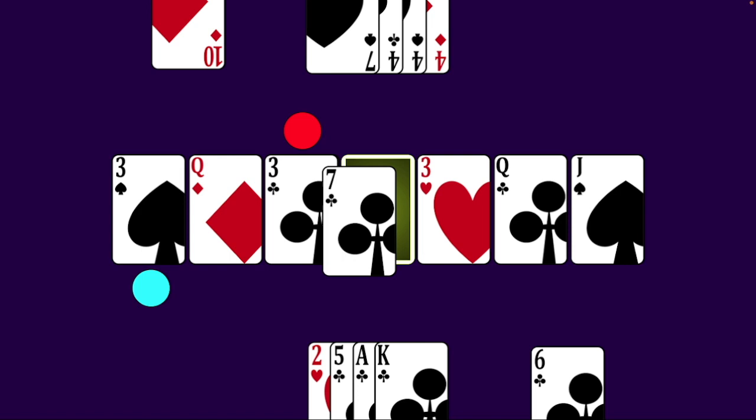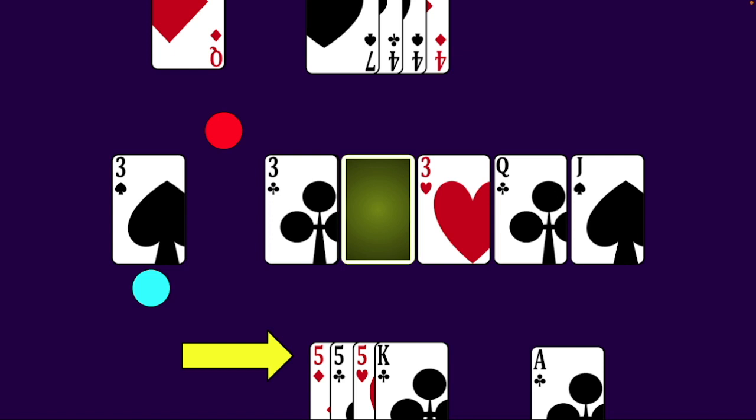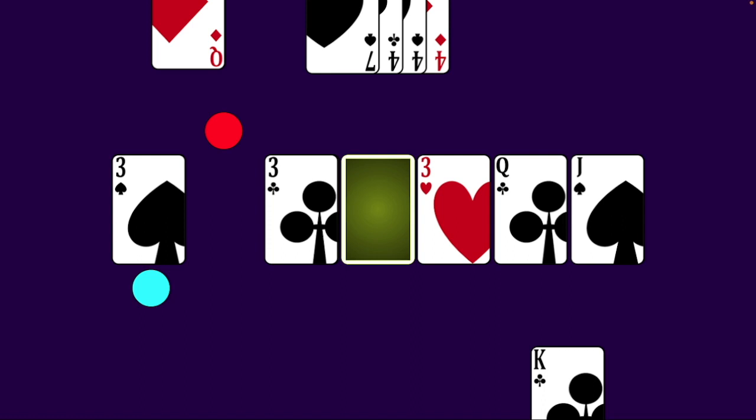If a player lands on one of the stockpile spaces, they simply take the top card of the stockpile and add it to their hand — there will be no card to replace. Now let's see how to score combinations. Player one plays the Ace of Clubs to their discard pile and moves their token one space to the Five of Hearts, picking it up. They now have a combination to score: three of a kind plus royal. This earns player one three extra cards for their discard pile. They show their combination to their opponent, discard all the cards to their discard pile, and then add three more cards from the stockpile. After scoring a combination, you draw four cards to replenish your hand.